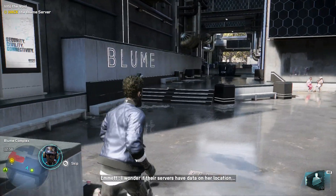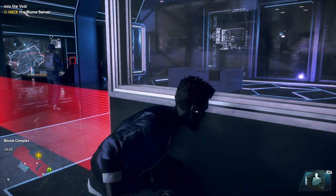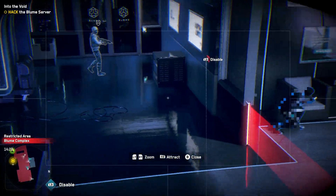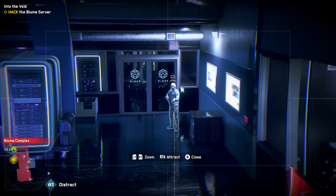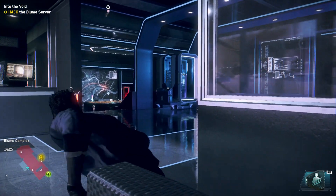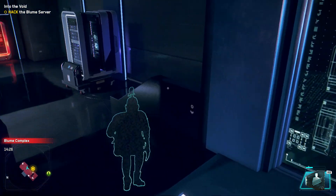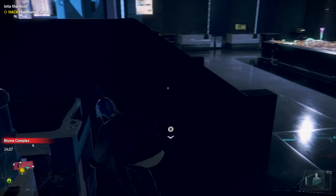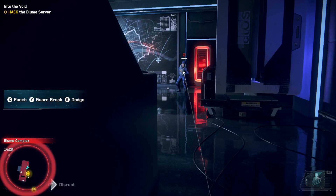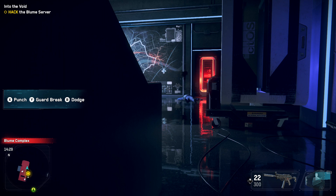I wonder if their servers have data on her location. I've got this. It's not that many enemies in here, this shouldn't be too hard. Alright, here we go — quickly, quickly. And that silencer means they don't know what happened.